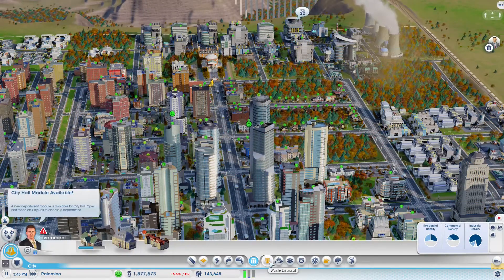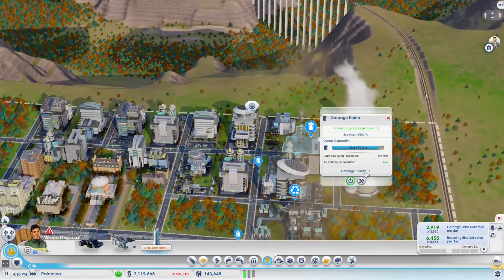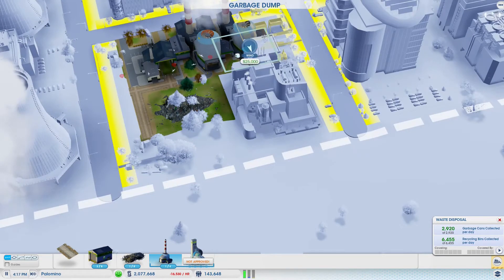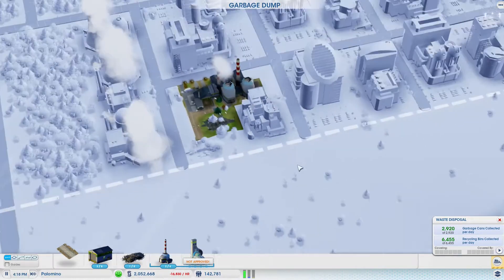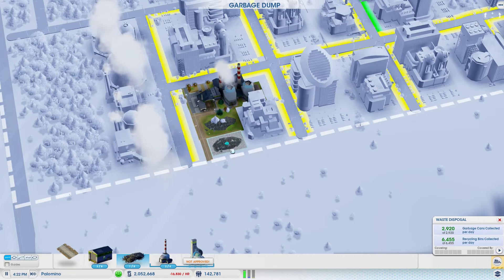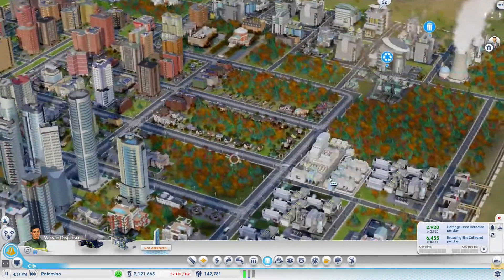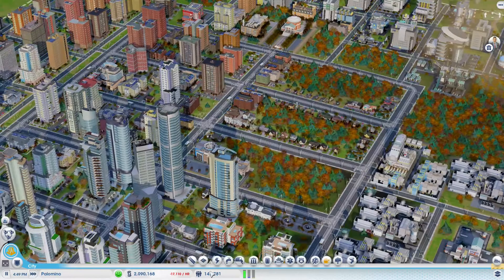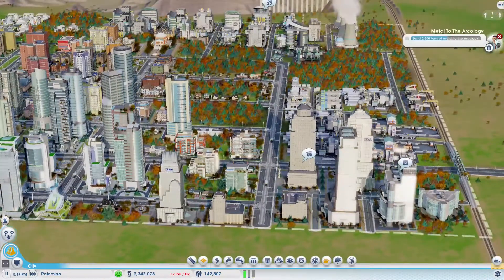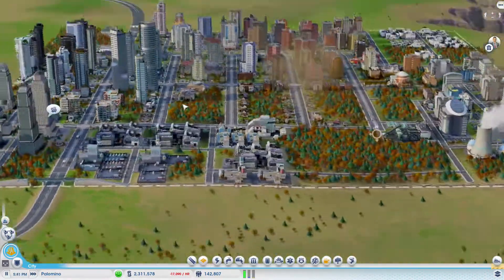Garbage dump is almost full — do we need to get another incinerator? Can we even fit one? Well, we're going to have to. Oh beautiful, very tight — awesome. So that should not be a problem any longer. For the most part we are doing quite good, making a lot of money, working towards our arcology. That's going fairly quickly and it's taking shape very nicely.